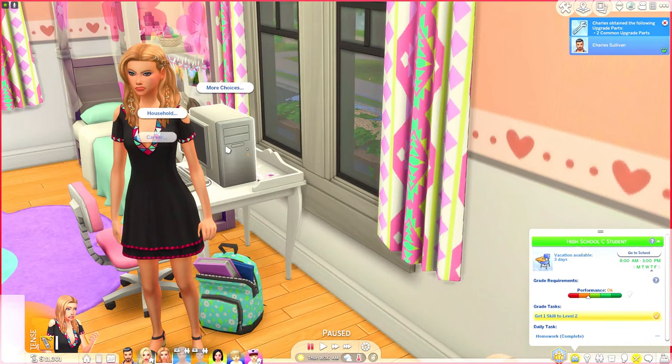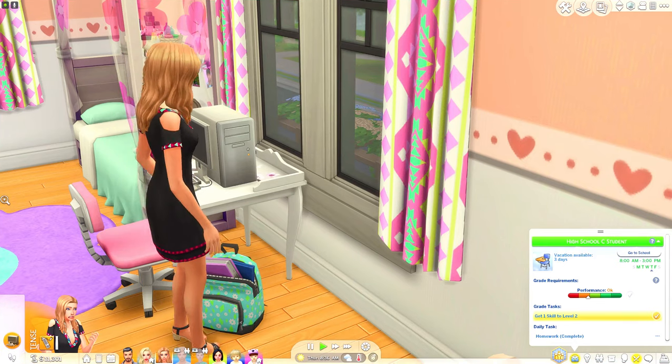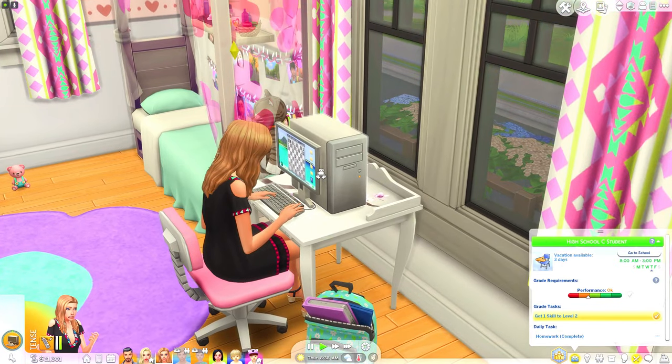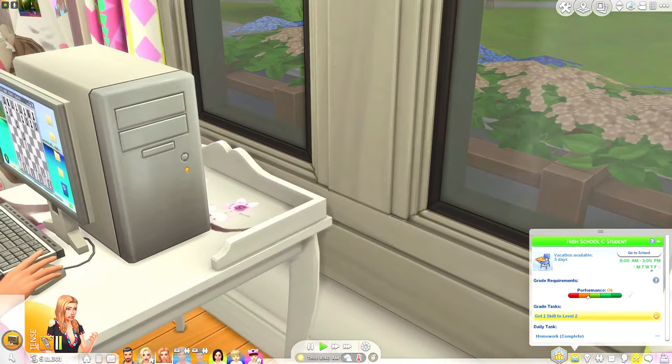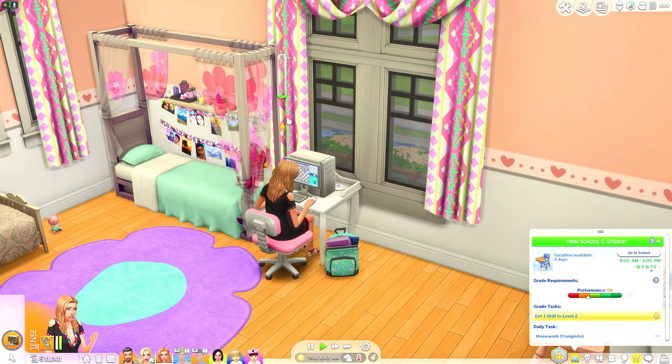Also on the computer we have an override for Blick Block. If you go to Play Game, it says play Blick Block but actually your sims will be playing chess and gaining a logic skill. You can see she is playing chess and her logic skill is increasing.